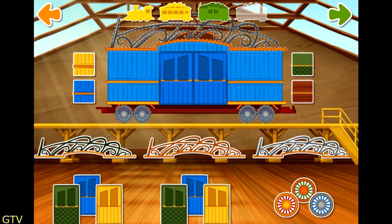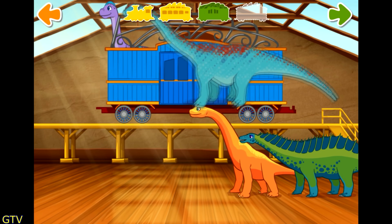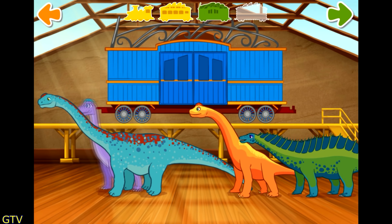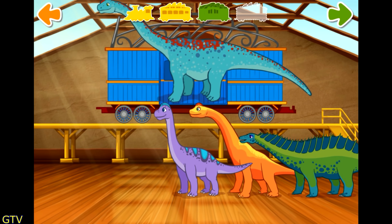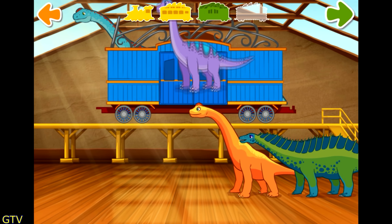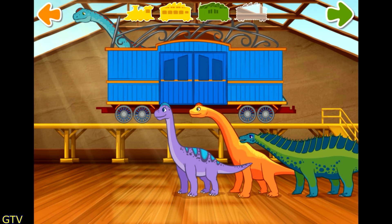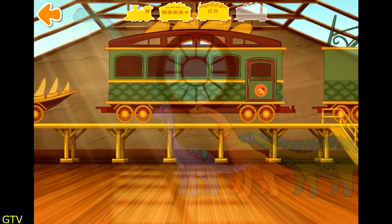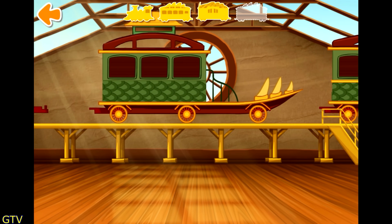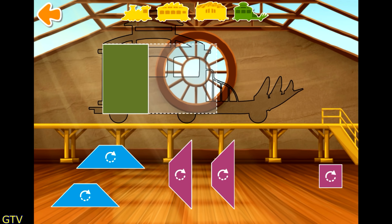Now that's a nice train! Now let's add some passengers. Choose and drag a dinosaur to your train. Tap the green arrow to move to the next step. Tap the green arrow when you're done. Time to build another one. Swipe to look at the cars. Tap the car to choose it. To build your train, build a rectangle. Nice!